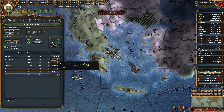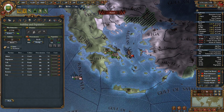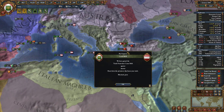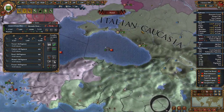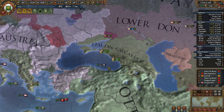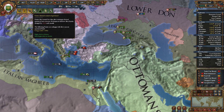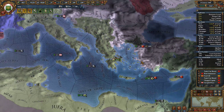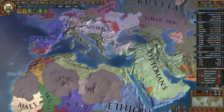All righty, excellent. 36.4 overextension, but that's all right. And that's it for now. So we still came out pretty much on top. Manpower's good, money's good, everything's good. Wow, we've really played a good game.